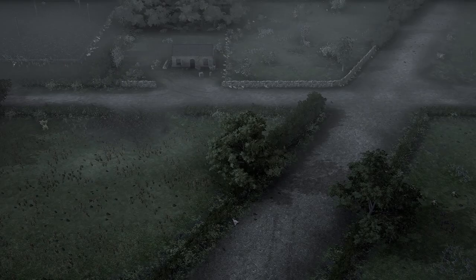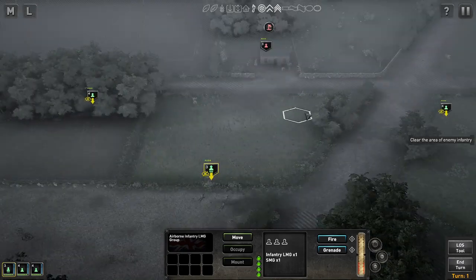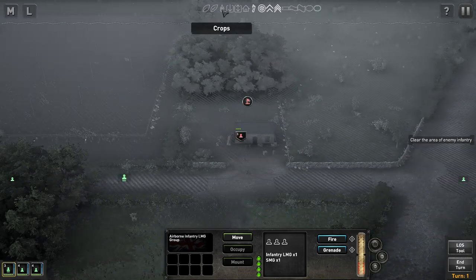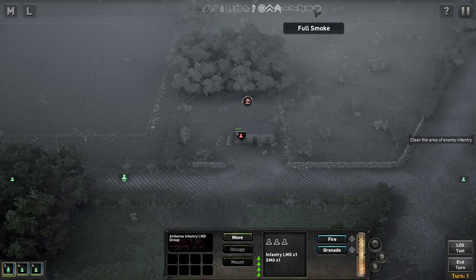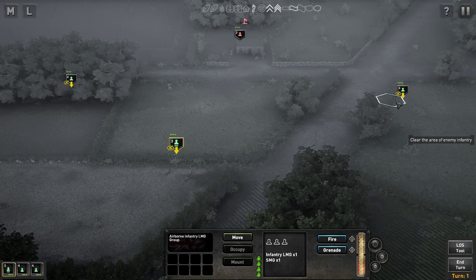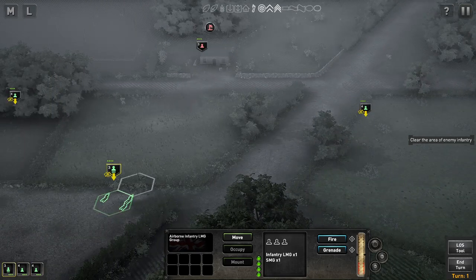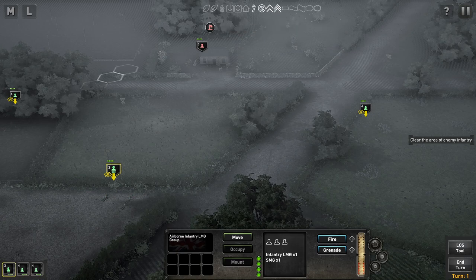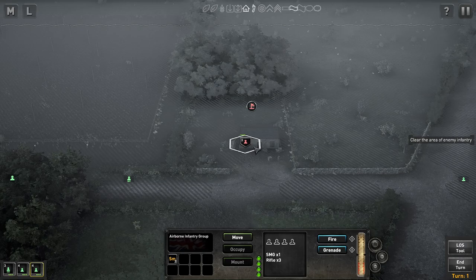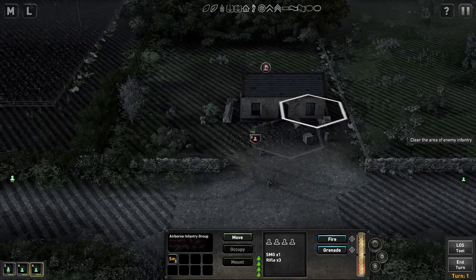Some basic controls. Get eyes on the cottage — try to locate the enemy before you reveal yourselves. If we zoom out we can see the map; it's dawn and there's a bit of fog. There's information about terrain type up here. We've got three groups of our own: one group with an LMG and SMG, one with rifles and an SMG, and the same again. Two infantry sections and what appears to be a machine gun section. There appear to be enemy troops in front of this cottage — looks like three of them — with a flag marking it as our objective.